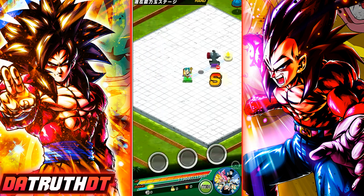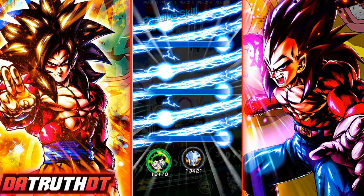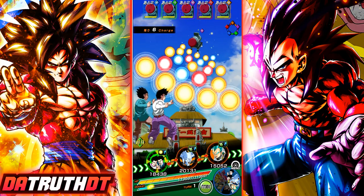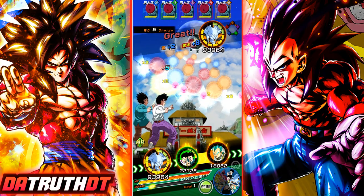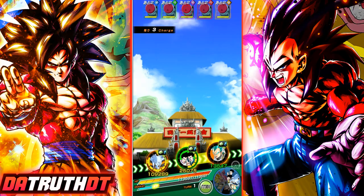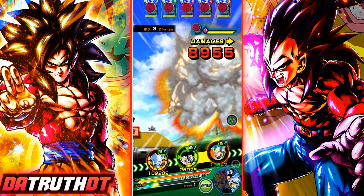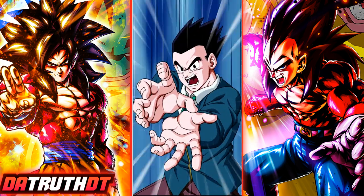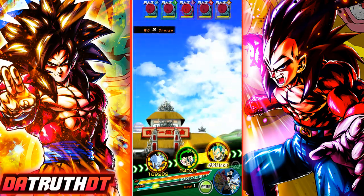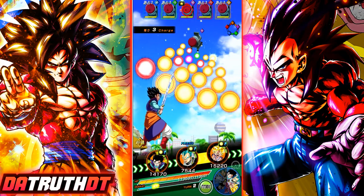This is good, but the problem is Vegeta is in front of Goku in the rotation, which is actually pretty bad. We could have all these physical orbs and then Goku will just turn them all into rainbow orbs. Because the way it works, whoever shows up in rotation first is the order that orb changing happens. Goku can work really well, but we do need some luck.